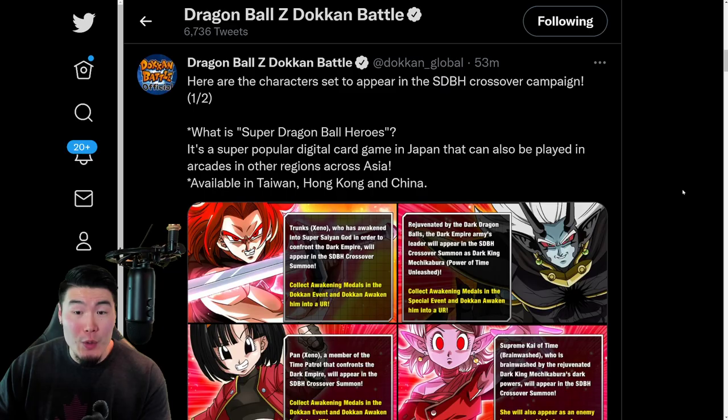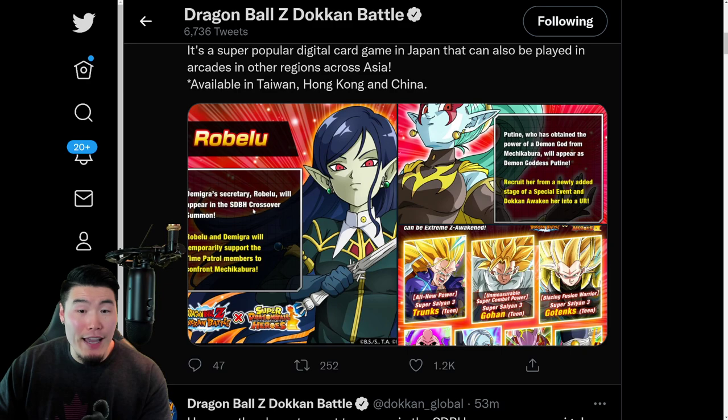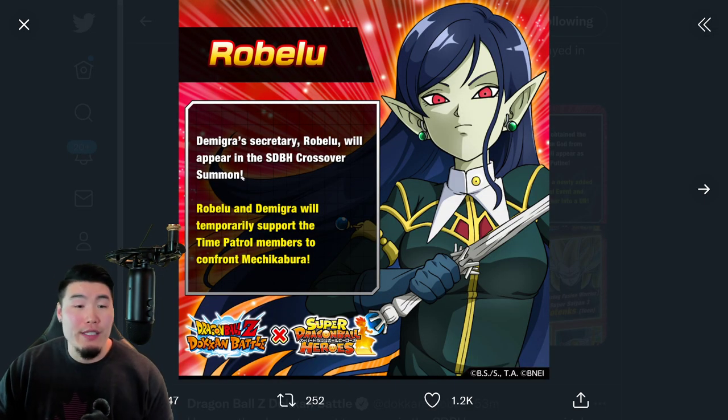And lastly among the summonable units, we have Robelu, Demigra's secretary. Robelu will appear in the SDBH crossover summon. Robelu and Demigra will temporarily support the Time Patrol members to confront Mechikabura. So she's the last summonable unit.